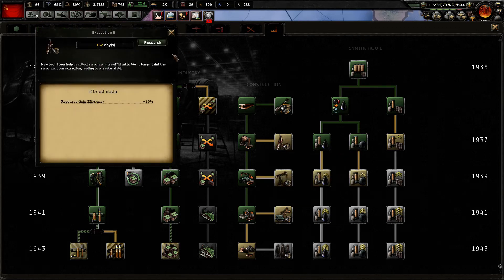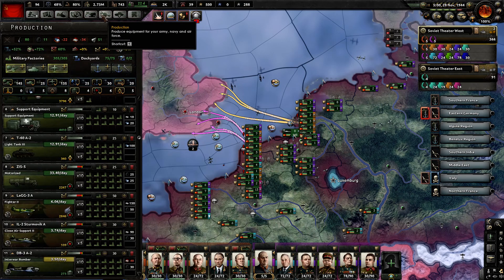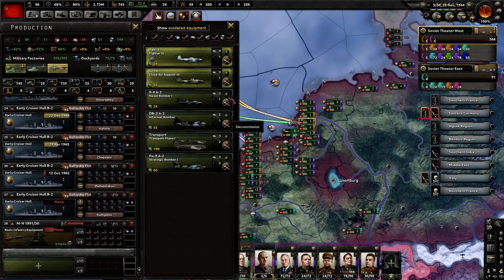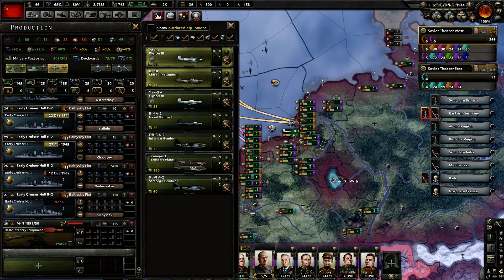I think I need more resources rather than construction at this point. We're going to leave these production lines going because I have all this production efficiency built up — I don't want to waste that. So we're going to make a Fighter 3 variant going for agility first, reliability second, weapons third. I need to split it between the CAS as well.